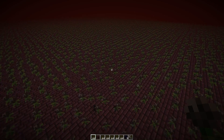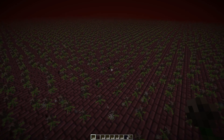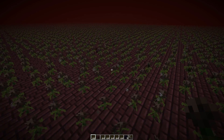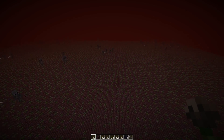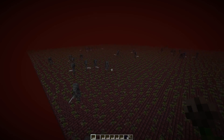Number one on the list are improved wither skeleton farms. The mob spawning algorithm changed — normal mobs will no longer spawn inside of wither roses because they get damaged immediately, but wither skeletons are still able to spawn inside the wither roses. So you can make a super efficient wither skeleton farm now, since that's the only mob you need to handle.